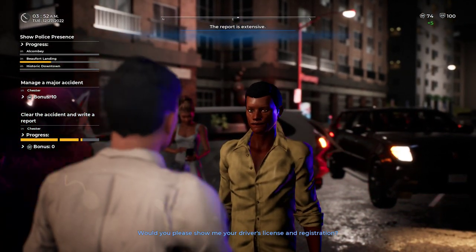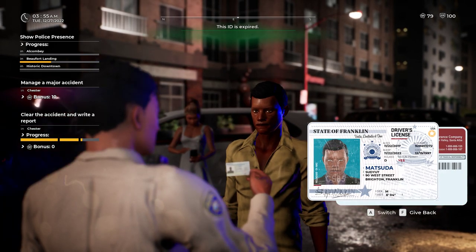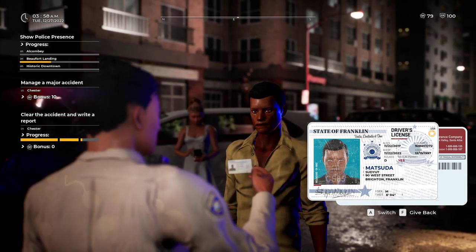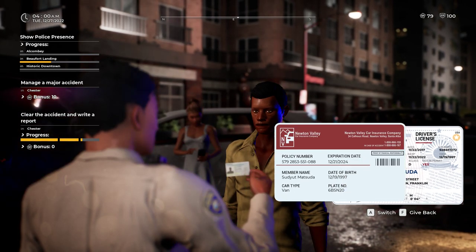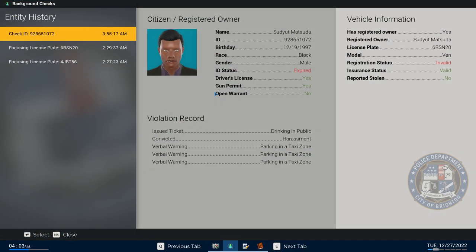'Would you please show me your driver's license and registration?' Okay, officer. Right there it says his ID is expired. One tip I keep advising in my videos: instead of switching back and forth between insurance and ID, just hit the C key — the Charlie key. It'll tell you everything going on with this person. If you see red, pay attention. His ID is expired and so is his registration — those are the two things you're going to cite him for.